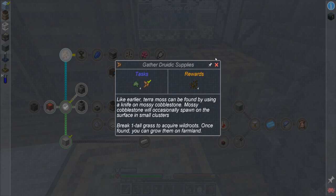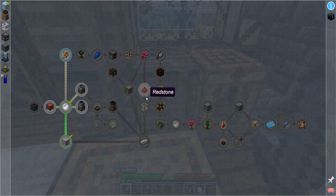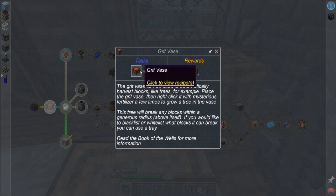Alright, let's see what we need to go do next. I want to make the stone mill and the crucible. I also want to test out this grit vase — I've never played with it before. It says it automatically gathers stuff for you so you can make a tree farm with it. I want to try it out.